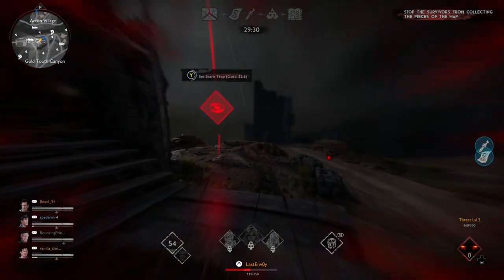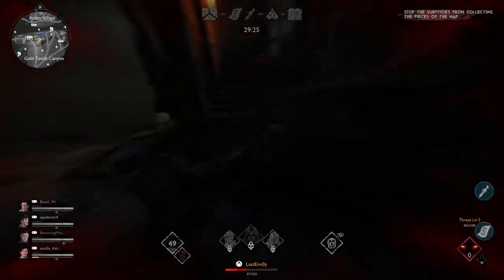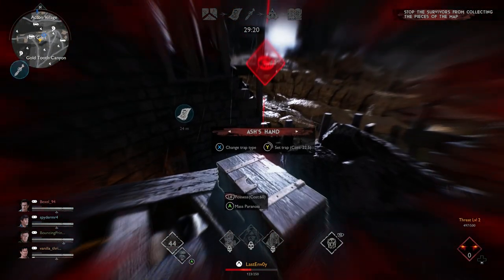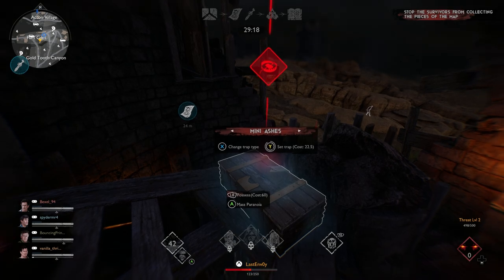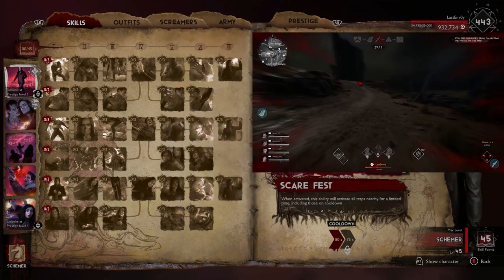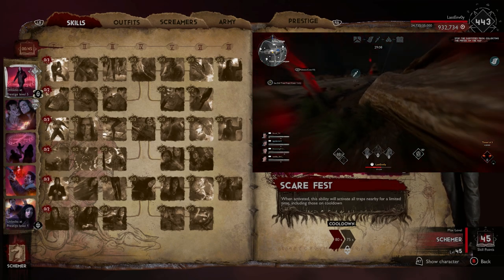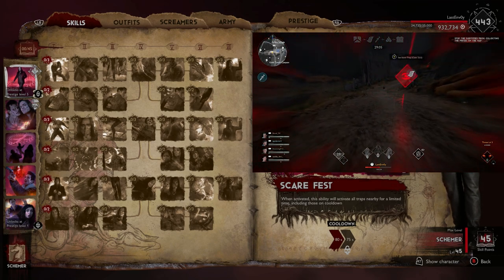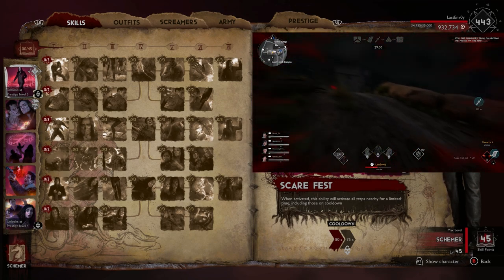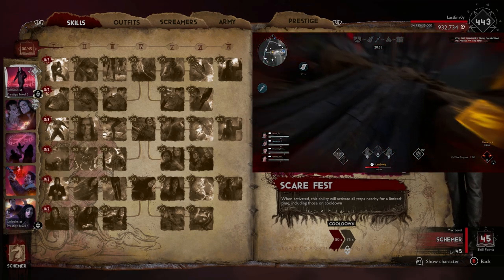I will kind of break down a few things and the reason why I chose each perk and why I think it works out great for this character. First, obviously, he has Scarefest — his active ability will automatically set down traps nearby for a limited time, including the ones that are on cooldown. This is definitely going to work out great during objectives. It actually works out really well at the start of the game because you can get threat level really early just by simply pressing the active ability button and going around a bunch of traps.